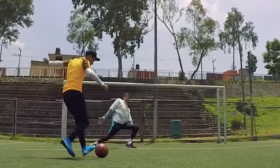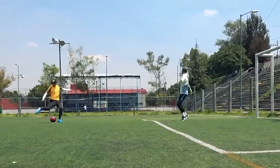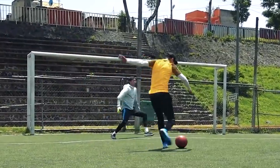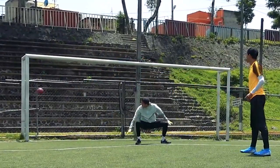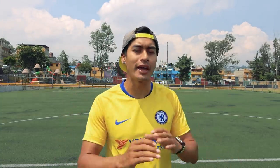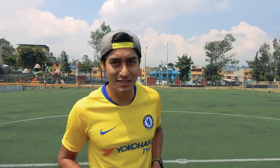Si tu intención es aplicársela al portero, de igual forma cuando hagamos el movimiento de bicicleta hacia adentro simulando el disparo, el portero por lo regular se tira en esa dirección o se doblega un poco, y ahí es cuando podemos hacer un tiro hacia otra dirección de la portería. Por cierto cracks, este último de hecho lo expliqué en un video anterior — aquí les dejo la tarjetita para que lo puedan ver de forma precisa — porque justamente este movimiento lo hizo ni más ni menos que el mismísimo Alexis Sánchez, muy a su estilo como todo un crack.